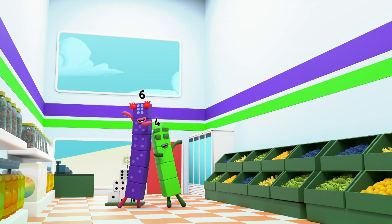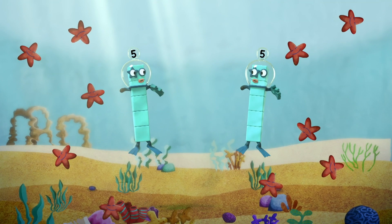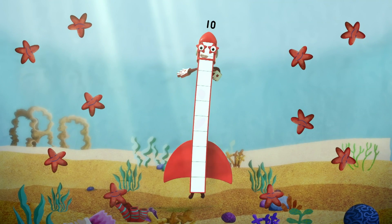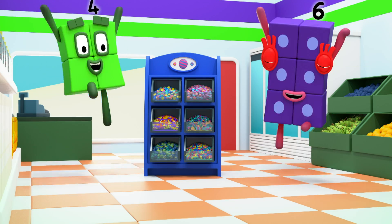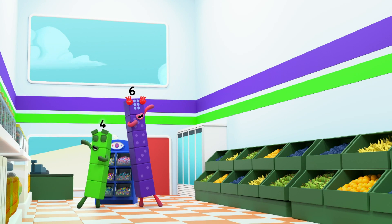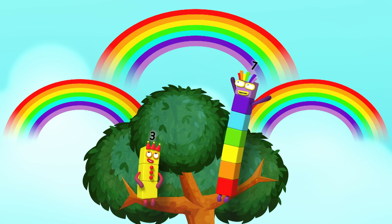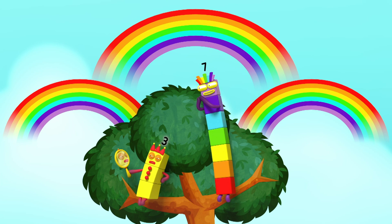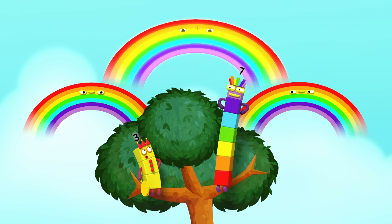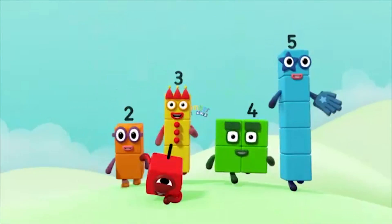And then I'm ten, ten, ten again! I can be three plus seven, gazing up to heaven — and a rainbow called Kevin! And all my rainbows have names: Kevin, Rainbow, Nina, and that's Big Bob — hello! And then I'm ten, ten, ten again! You can count on us with another box.